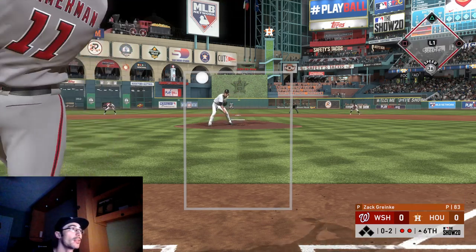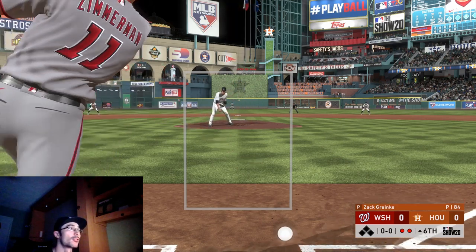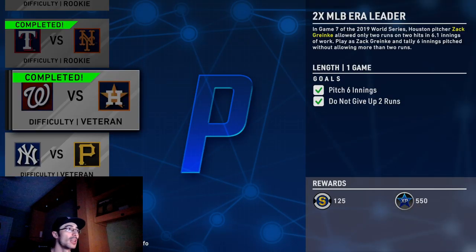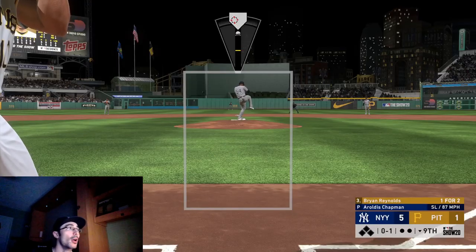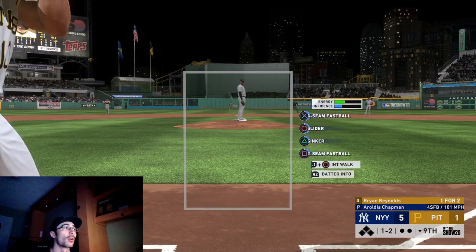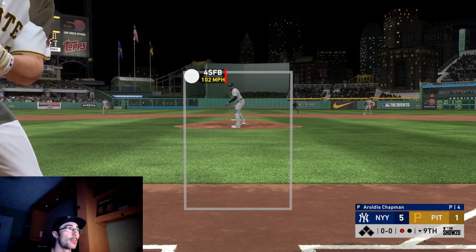We're getting into some of these moments right here, and the best tip I can give you is to complete the longer moments first. You have to strike out 11 batters and pitch six innings, so complete those first. Then the majority of the other moments are relief pitching moments where you have to pitch one inning, strike out a couple guys, get a save, or pitch out of a jam with bases loaded.